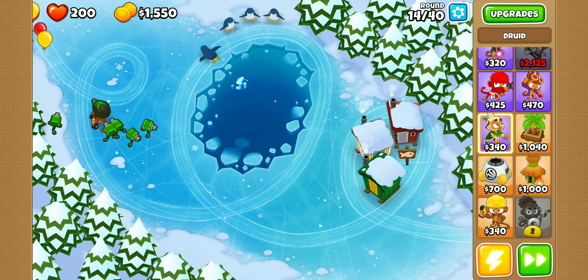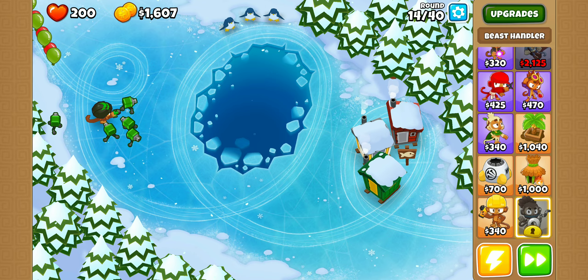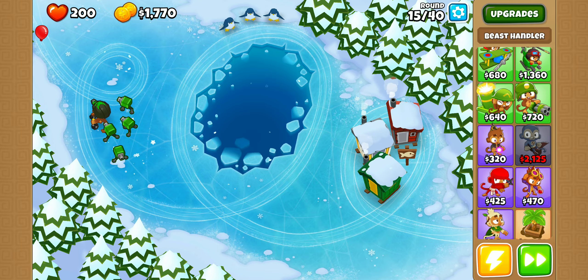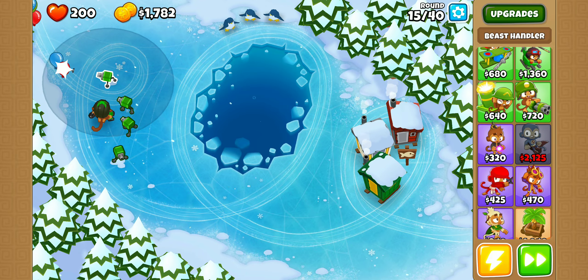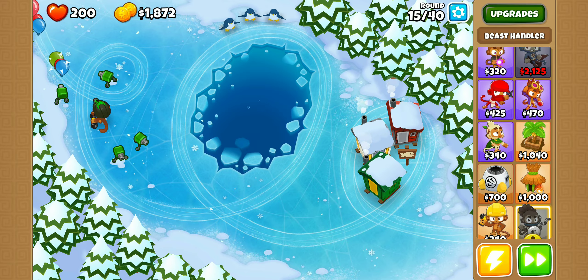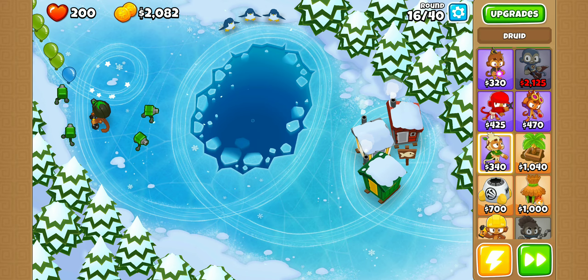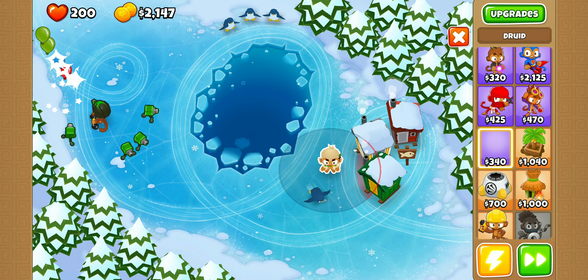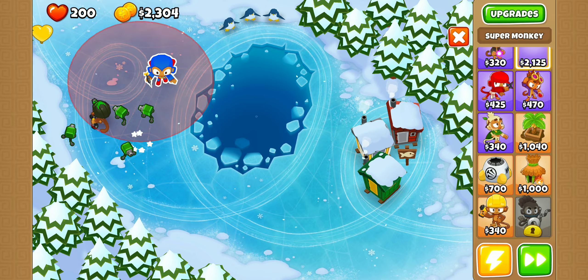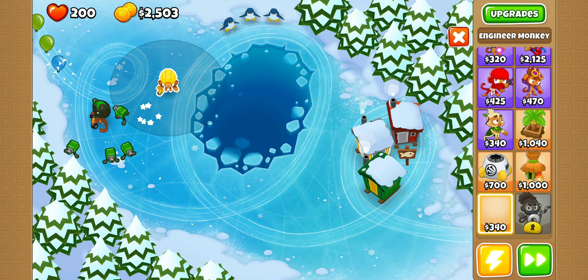I'm not going to place them down right now. After I've placed three of these guys, I usually place down a Super Monkey around right there. Then I'll grab this and place it down at the end. And I'll place him somewhere right there, and put my Super Monkey right there — one right there and there.